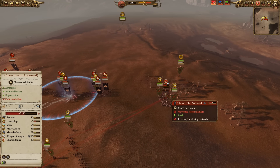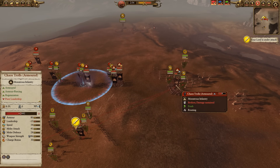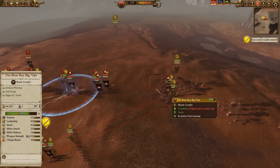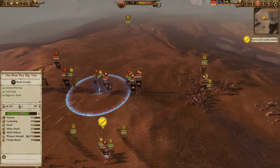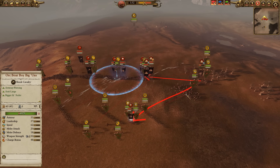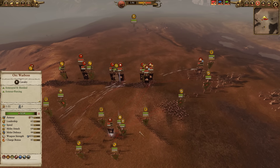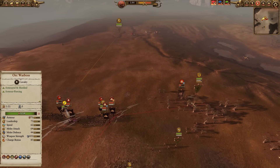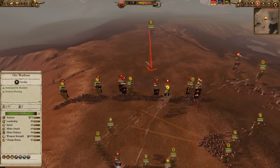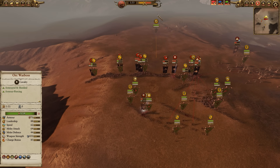My Boar Boy Biggins are going in to wreck these Chaos Trolls. Trolls have very low leadership, so they route pretty easily — they're tough, but I can make them route by hammering them with cavalry charges. Actually, I'm charging down here because his Lord has landed, and if I can take him out with the anti-large capabilities of this unit of Boar Boys, that's gonna be very useful. My Wolf Riders are coming back — they're not really gonna serve a huge purpose, but if I can slam them into the back for some rear charges, I might be able to do a little morale damage.